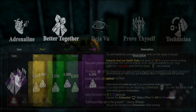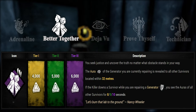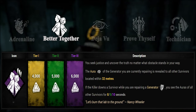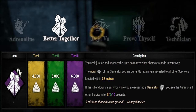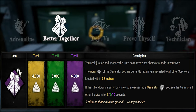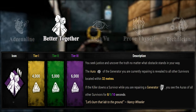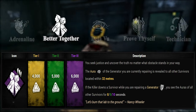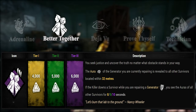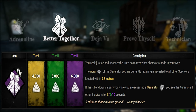Better Together. This absolutely underrated Nancy perk will show your teammates the generator you are currently working on if they are within a range of 32 meters. This is great for indoor maps like Midwich or The Game, where generators can be tough to locate. Additionally, when one of your teammates goes down, you will see all of your teammates' auras for some seconds if you are currently working on a generator, which enables you to make a decision if you should keep working on the gen or go for a save.